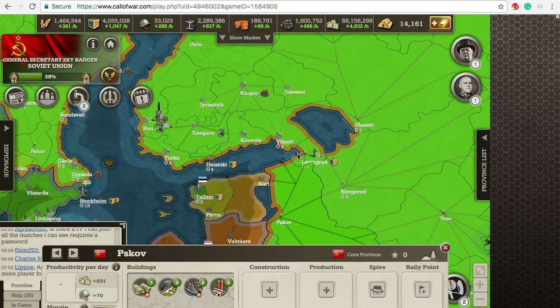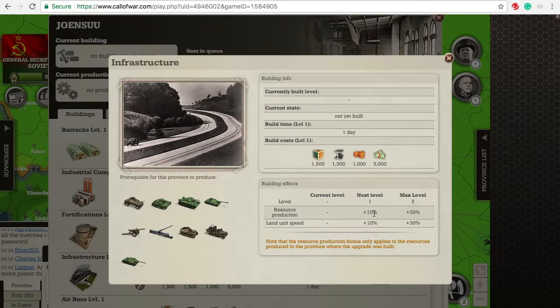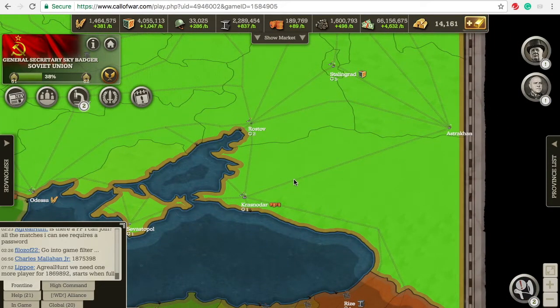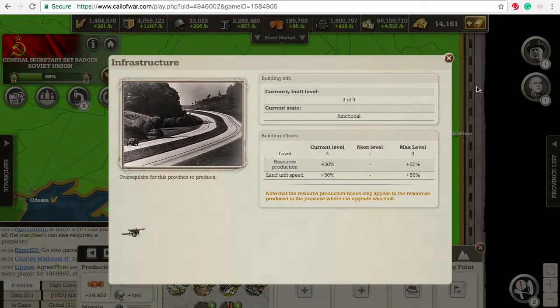Just off the start, level one infrastructure boosts production by 10%. That might not seem like much, but by the time you get to level three, it is making a massive difference. In this resource-producing province down here that happens to make oil, it's already got fully upgraded level three infrastructure and it's producing 14,000 oil per day. If I were to remove this infrastructure, it would probably only be making roughly 9,000 to 10,000 oil per day — and that is a massive difference.